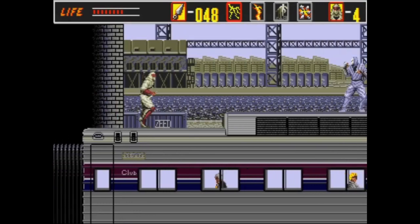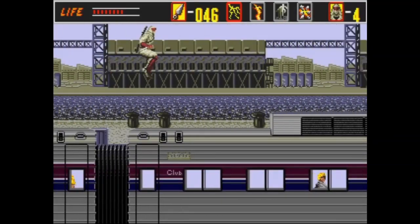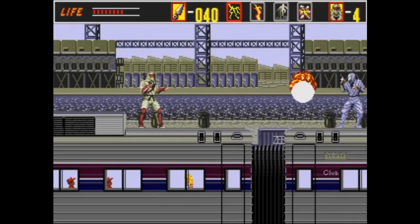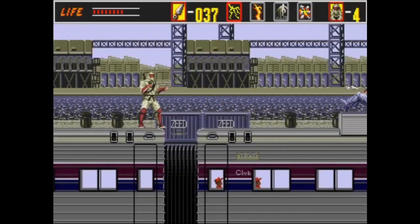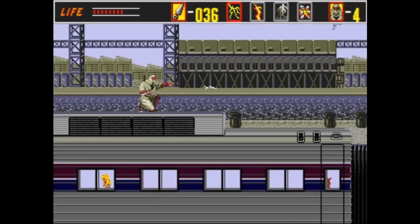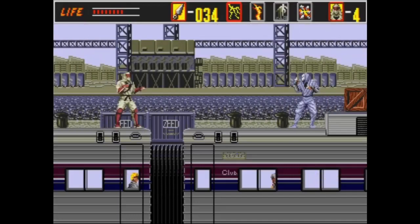At this point we're done with the girder section and the stage gets considerably easier. Sega throws in not-Rambos just to try to make it somewhat difficult, but at this point you've more or less won. Once you're here, the stupid girders are behind you. You also notice in the background that Zeed is doing train shipping too — I guess we're not happy unless we've done all modes of transportation.